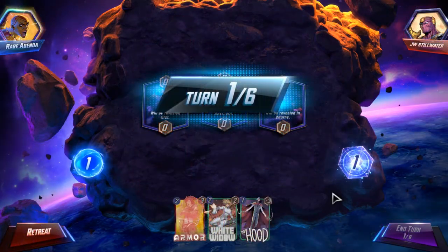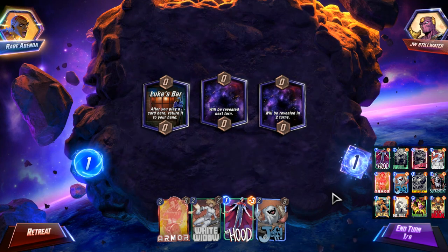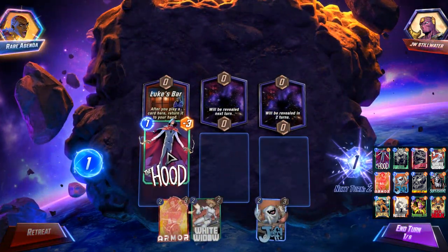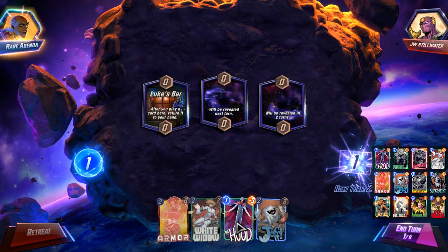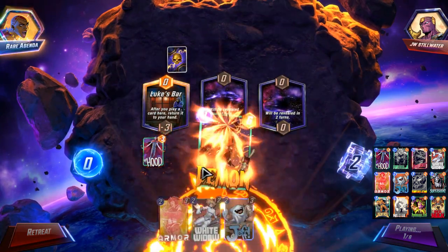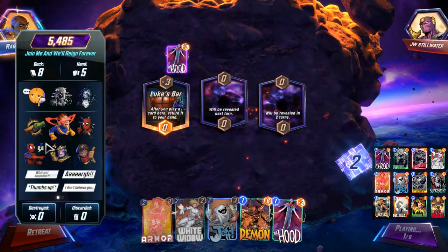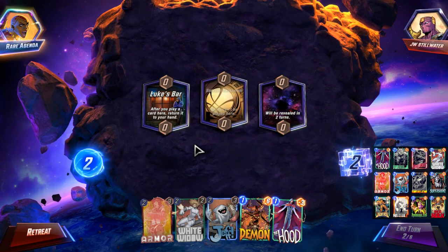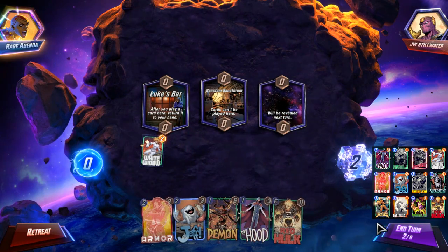Eight cuber! Okay, we're up against JW Stillwater. Luke's Bar is hilarious with this deck. I need to manage my hand space, actually, if I'm going to play White Widow into Luke's Bar. I can get one of these cards to stick — so that's what we'll do. Jeff into Sanctum is good. We will play out White Widow.